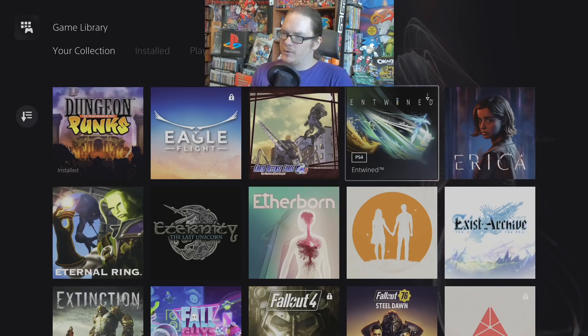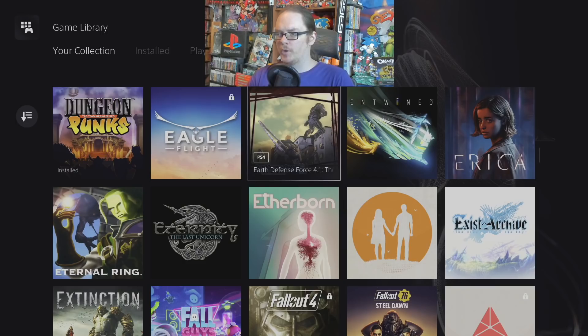Entwined — I don't remember too much about my time with it. I just remember kind of having an okay experience — sort of twin-stick controls with ethereal birds, lining them up and matching things as you go down tunnels. It was okay. Earth Defense Force 4.1 — it's Earth Defense Force, you know exactly what you're getting. I played this online a bit with some friends and had some fun.